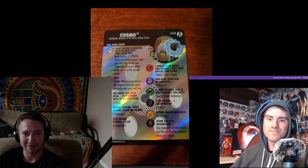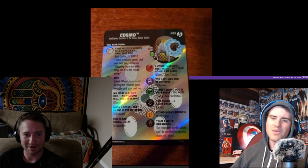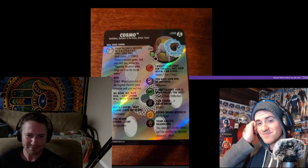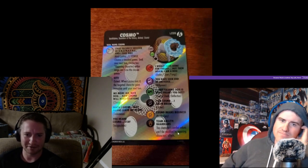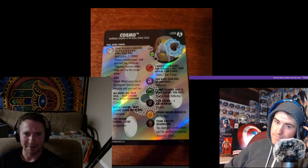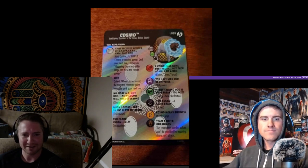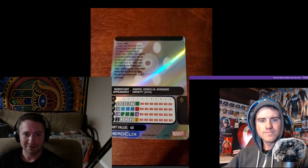I think I'm going to get a lot of mileage out of Cosmo for having a six range. You don't even have to have outwit be effective — you just target the character with it and they get Immobile until your next turn. I think that's super strong. He also has the new Guardians TA, which is this character's combat values can't be modified by opposing character's effects. He's got that special Mind Control power, and he can see through hindering and through characters.